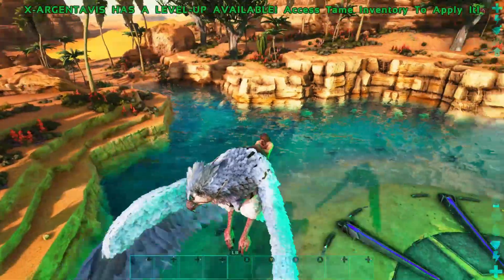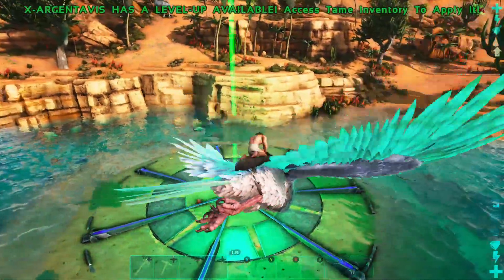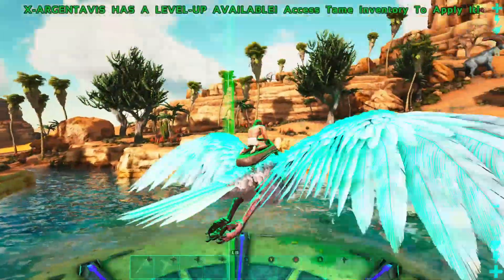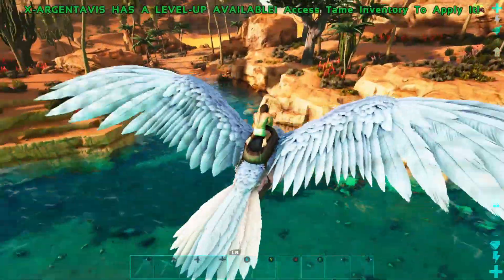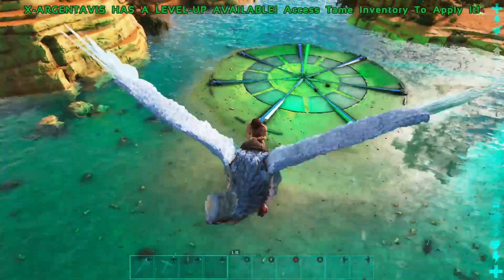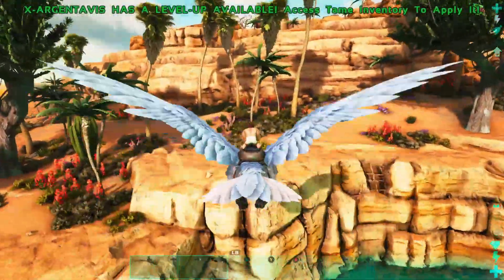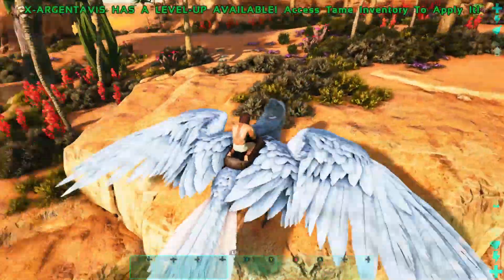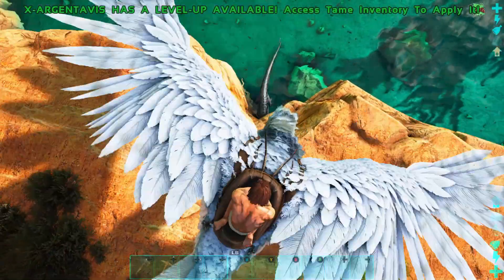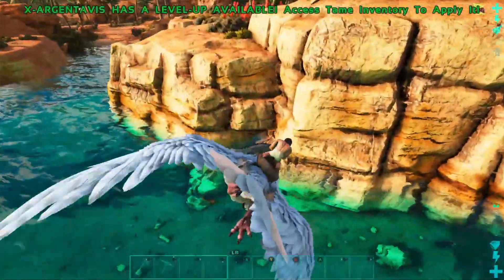Alright, I grabbed the argent first from the obelisk — this will be the main flyer on the map here, our new X Argent. I just wanted to fly around and see where the capros are. There's one right there. I was actually really lucky to get over to the obelisk. I need to get rid of these two capros; I think the argent is the best tool for that.